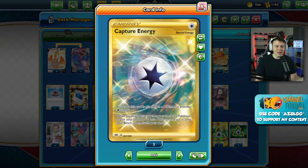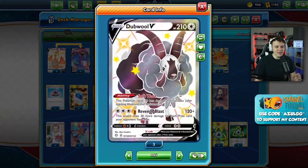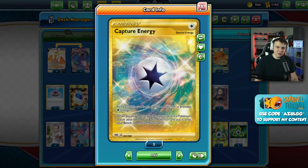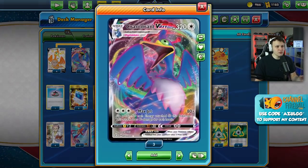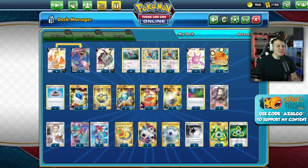Capture Energy is in here - one of the most powerful energies in the game, but it's colorless type so it's really hard to fit in a lot of decks. It works perfectly alongside a bunch of attackers who only take colorless energy and a Pokemon that puts a bunch of special energy in play. Then we have three Triple Acceleration Energies to really boost the damage of that Max Jet from Cramorant VMAX.